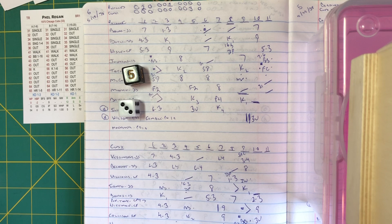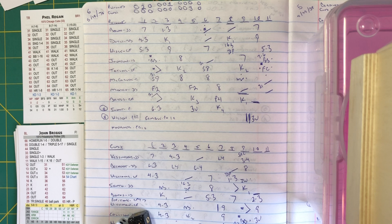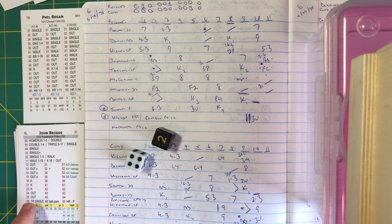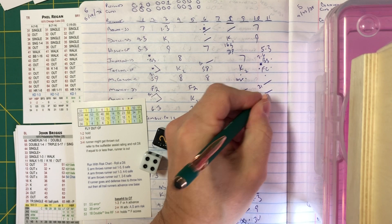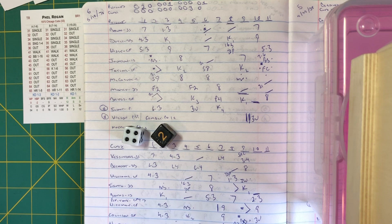Jim Colborne starts to throw in the Cubs bullpen. Briggs at the plate with two on and two out — McCarver at second, Money at first. Regan in the stretch and the delivery: to center field, under it is Pepitone, who puts it away for out number three. But the Phillies score a run in the eleventh on two hits; they leave two.